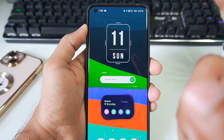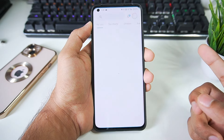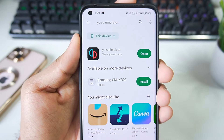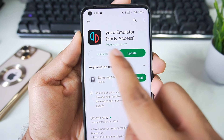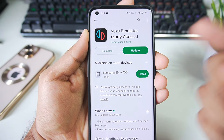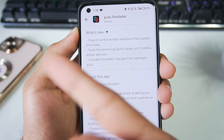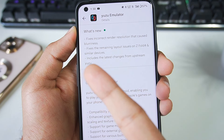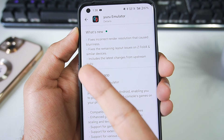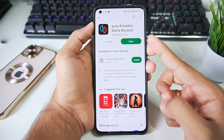We'll be emulating this game legally with the help of the Yuzu Emulator for Android. First, go ahead and open the Play Store and search for Yuzu Emulator. You'll find it — it's currently in early access. This is a Nintendo Switch emulator for Android, and it's even better than the EGG NS emulator. Its changelog includes fixes for incorrect render resolution that causes blurriness, fixes for layout issues on foldable devices, and the latest changes from upstream Yuzu.